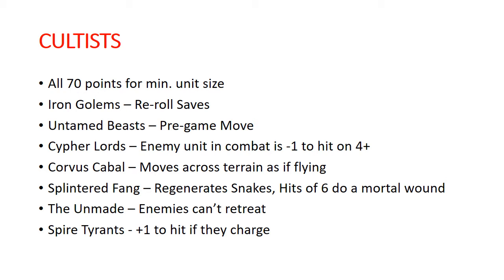The Cypher Lords can make an enemy unit they're in combat with minus 1 to hit on a roll of 4 plus. Corvus Cabal treats terrain as if they have flying so they can jump over terrain. The Splintered Fang can regenerate the snakes in the unit and their hits of 6 do a mortal wound, but the combat sequence ends. The Unmade prevents enemies in combat with them from retreating. And the Spire Tyrants get plus 1 to hit if they charge. Out of all of these, the really solid choices are the Iron Golems and the Untamed Beasts.